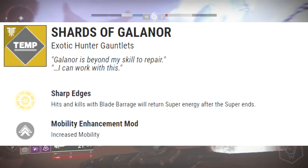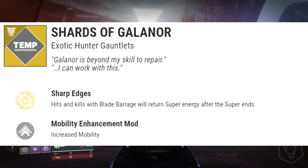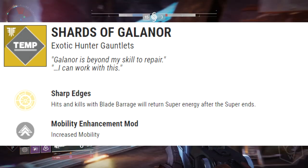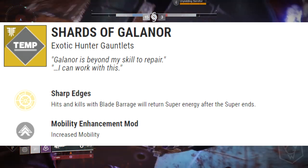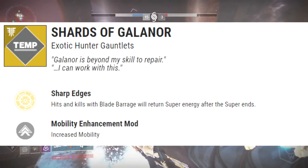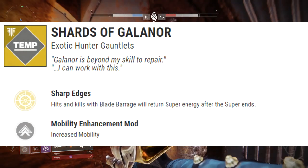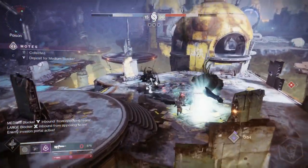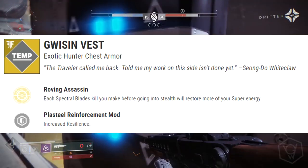We've got the Shards of Galanor, exotic Hunter gauntlets. The exotic perk is called Sharp Edges: hits and kills with Blade Barrage will return super energy after the super ends. Blade Barrage is the golden gun shuriken knife throw where you basically throw them — so hits and kills with that will return super energy after the super ends. That's pretty insane.